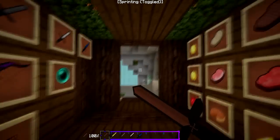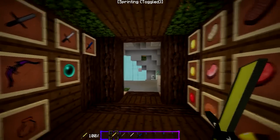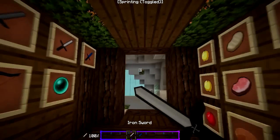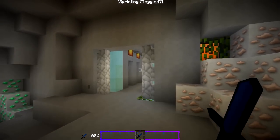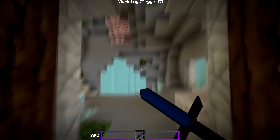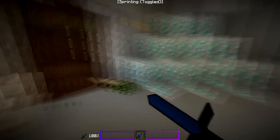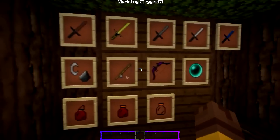We've got the swords here. The wooden one stays the same, the gold one doesn't really fit in with the rest of the swords but stays the same as the other pack. The stone sword and iron sword are the same, but the diamond sword I decided to have a higher res version of — it's quite a nice change to be honest.